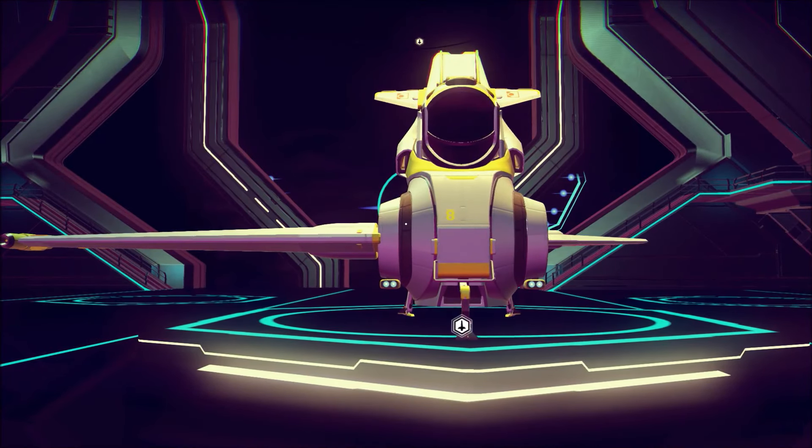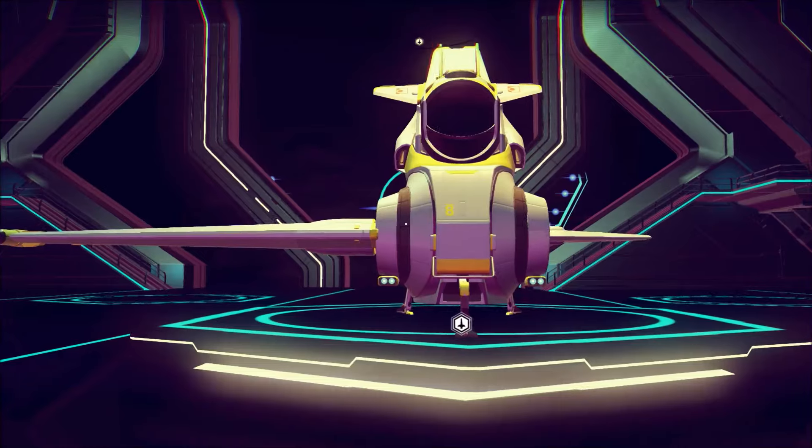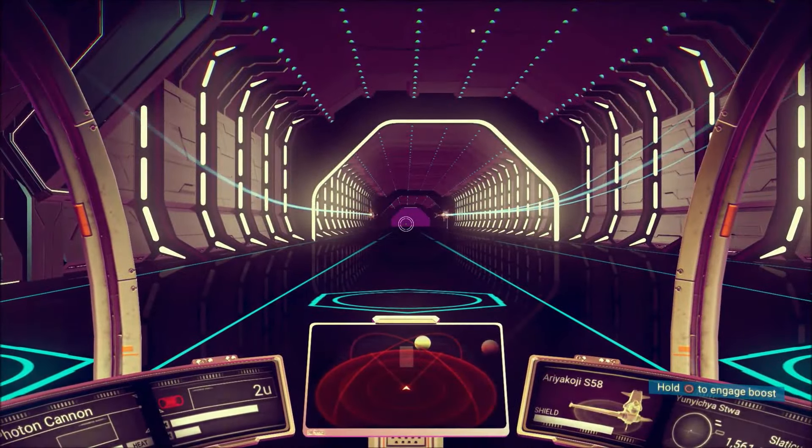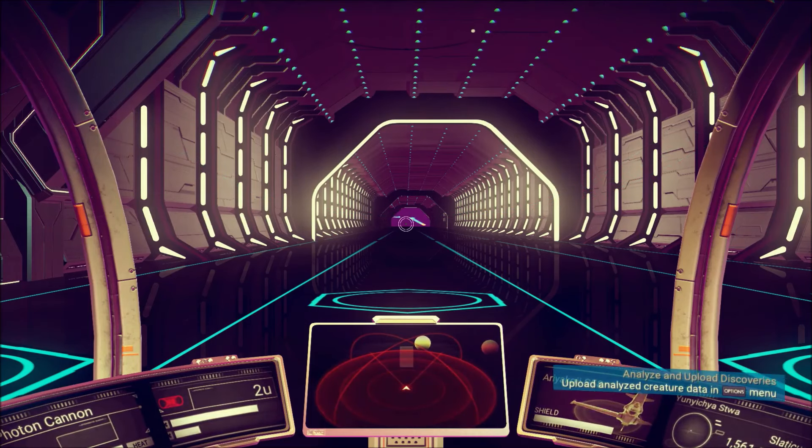The first thing you need to know about your ship is some of the basic setups for the interior. On your left you've usually got your weapon and speed. On your right you've got your ship name and shield, which also turns into your target's name and their shield level and whatever planet you're currently aimed at. You've also got a radar on the front — it's not really that useful, but you can definitely use it with a little bit of practice.